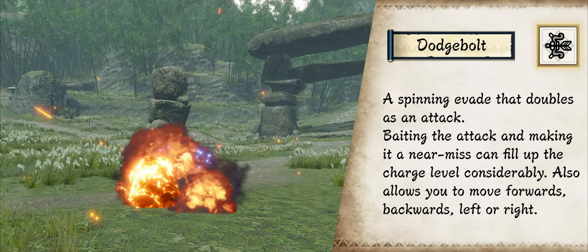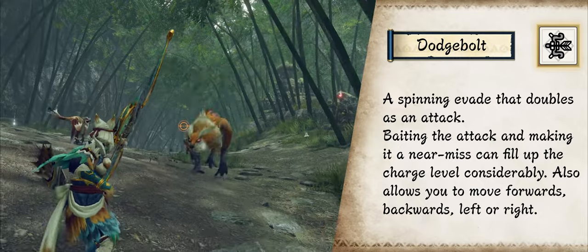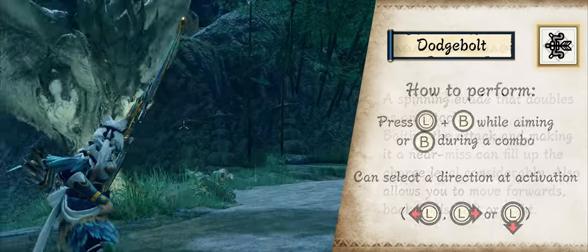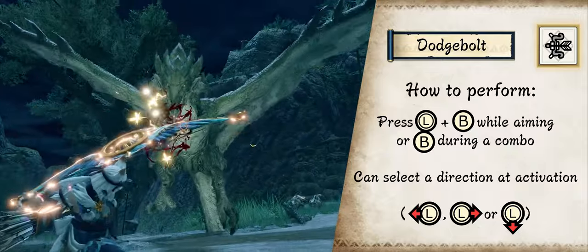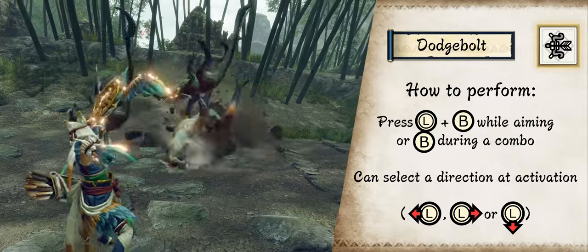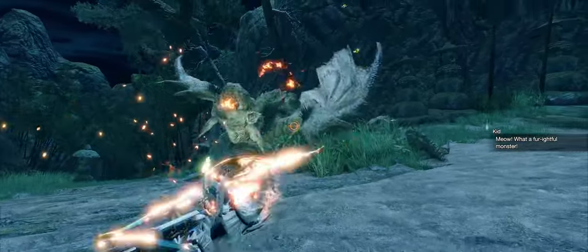The Switch Skill for Charging Sidestep is Dodge Bolt. It uses less stamina to execute but doesn't raise your charge level and covers less ground. Instead, if you dodge an attack at the right moment, you instantly go up to charge level 3 and deal a bit of damage while evading. Evading without dodging an attack keeps your charge level.